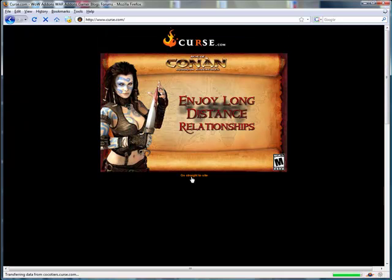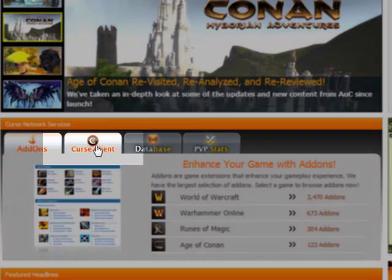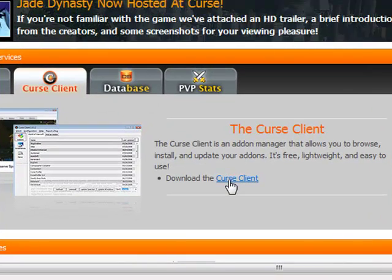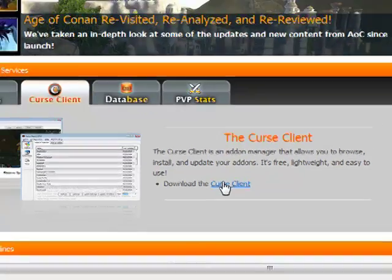Curse is a site that has a ton of add-ons for World of Warcraft. Find where it says Curse Client, download the Curse Client and install it. You'll create an account with Curse.com, then run the Curse Client from your computer and it will help you choose which add-ons you want to use and help you keep them updated. It provides a really cool interface, so we're going to look at it right now.